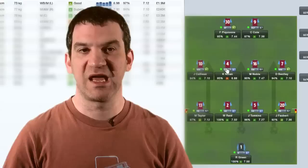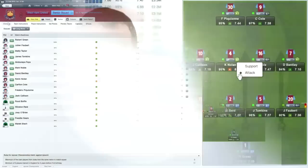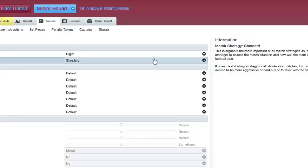You'll also notice that you can easily change the role that you've set for a player by clicking on the role box on the pitch. The first part of this box brings up the kind of role you can set, and the second part allows you to set the player's mentality.